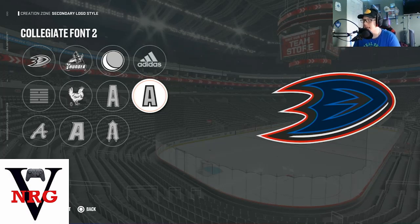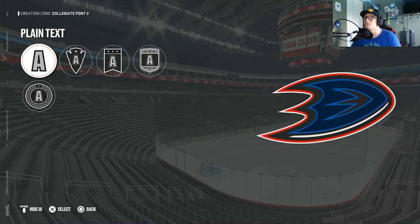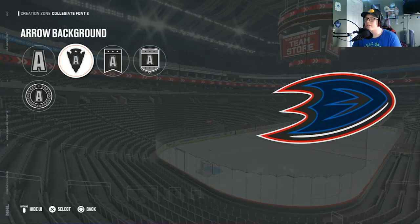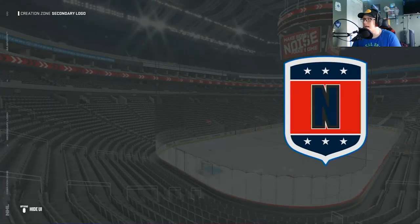You also have a hand script which is like an old pirate script, a modern looking font, and a vintage font like what I think of with the Pittsburgh Pirates baseball team. One thing that makes me upset is not having the ability to put full words on the jersey. I get why they don't — you could put inappropriate things — but you're getting rid of so many opportunities to make really cool jerseys. MLB and NBA have it, so why can't this game? EA just doesn't seem to like creation tools. So if you choose collegiate font 2 — the thicker outline — you've got plain text, an arrow background, a banner, a shield, or a circle. I prefer the shield.